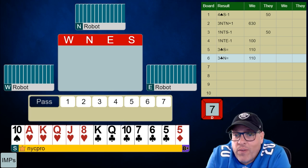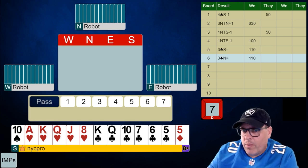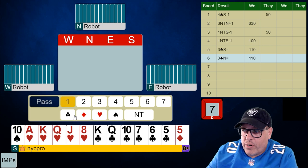We're only going to be able to convince partner we're 5-5 in that spot usually. So the way we open this hand is we start with a club and we fully intend to reverse afterwards if we need to.